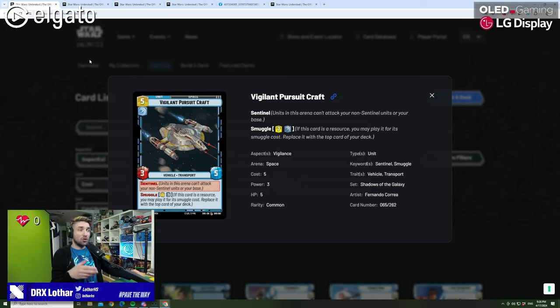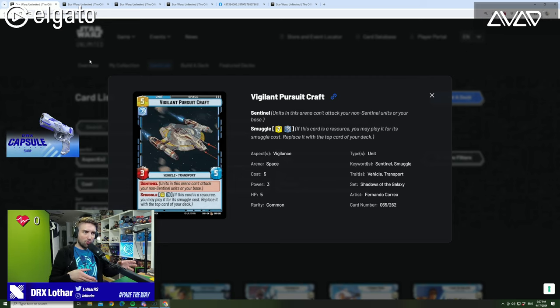The first thing shown is the new smuggle mechanic. They showed four cards and we're going to talk a little bit about each of them. Each of them has the same mechanic — it's a card that goes into a resource and can then essentially be played from the resource row without your opponent getting the information that it's even there. Because smuggling, right? So it kind of makes sense.